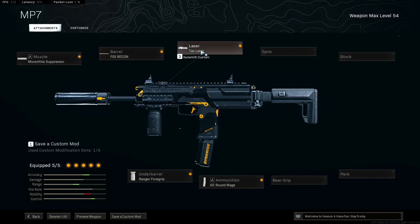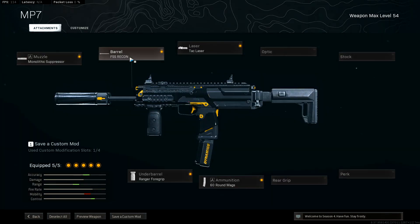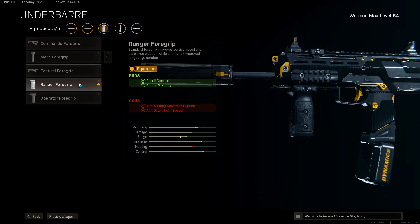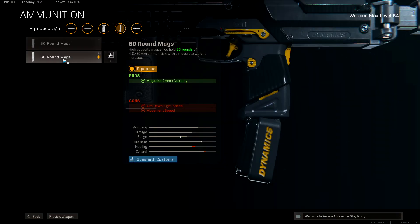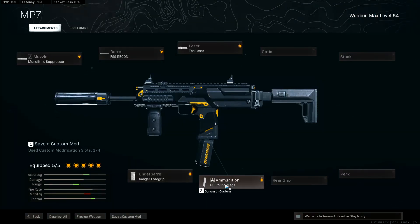The OG MP7 — I use Tag laser. For barrel I use FSS Recon. For muzzle I use monolithic suppressor. For grip I use Ranger because I need more aim stability and recoil control. You can use Commando for grip if you want, but my suggestion is Ranger grip. I use 60 round mag, but if you have issues with aim-down-sight time you can use 50 round mag. This setup is so good right now in the game. That's it — this is the best setup for MP7 for mid range and close range.